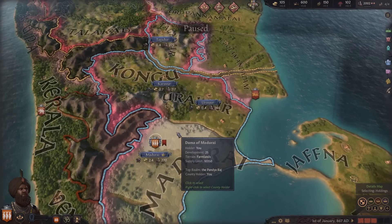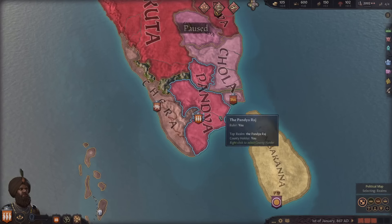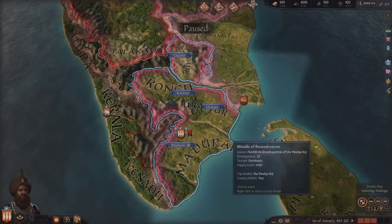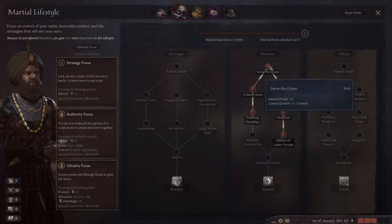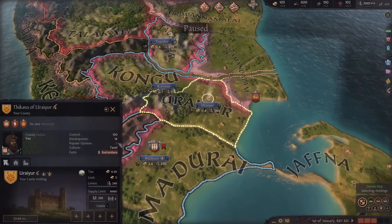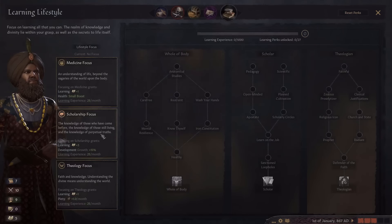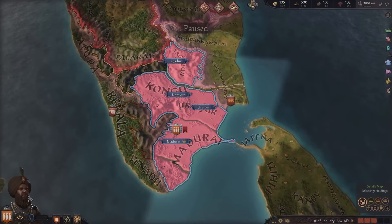Now that we've started, you can see the development is 25 in the capital which is huge. The beginning of the game is where you have the most things to do and this game is no different. I'm going to look at my lifestyles - in military we already have the 'serve the crown' perk which gives a control growth bonus of 0.3 per month, so when I do take land from neighbors I'll already be getting improved control. I'm going to go down the learning tree since that's the focus of this game.